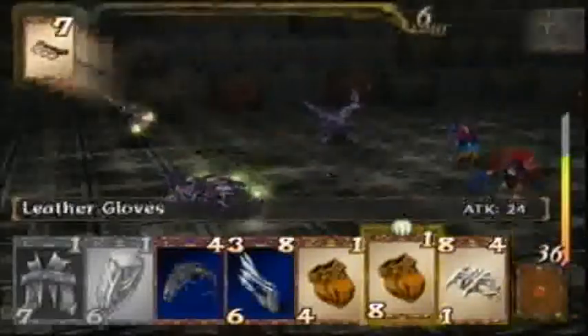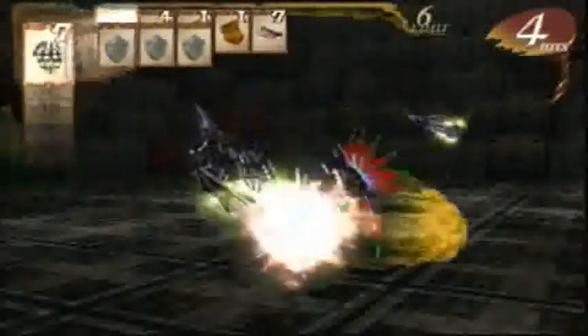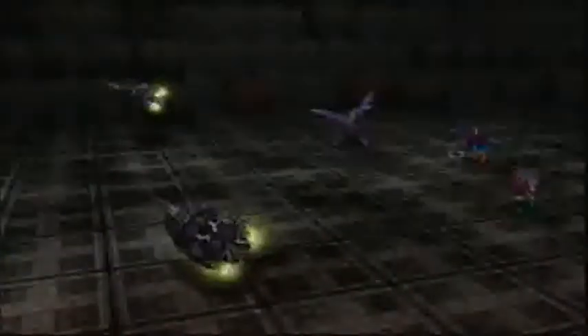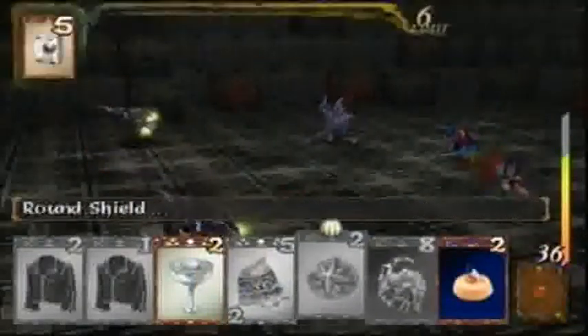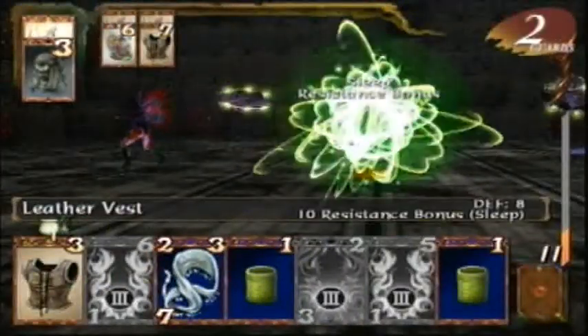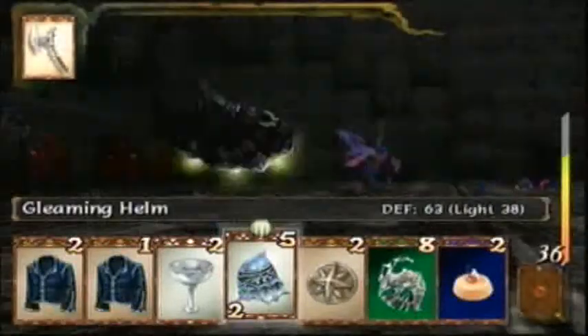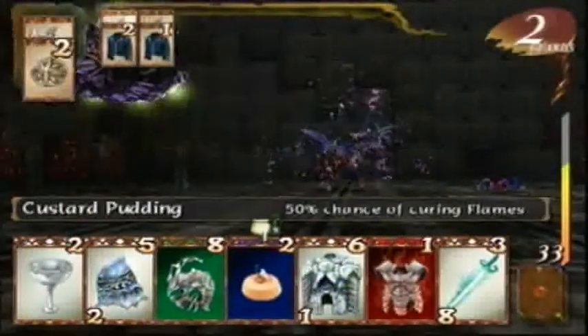And then of course I get all these guard cards, but they aren't going to help if I have that little health. That was weak. And of course all Kallus happens to draw are healing cards. I also love how Mizumi doesn't even draw her heals until after she's KO'd. Like, how good of luck do I have to have for that to be possible?